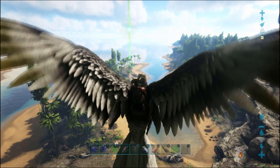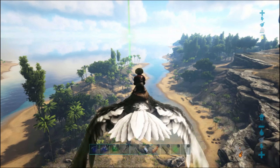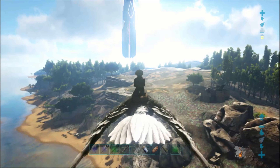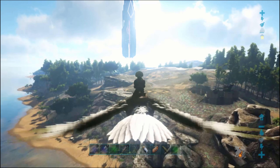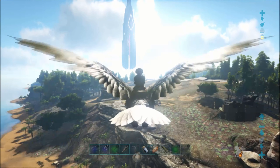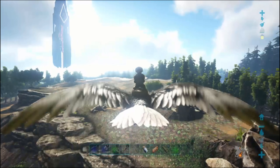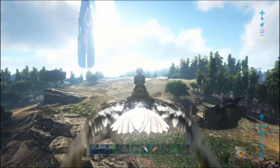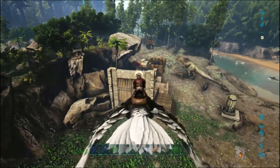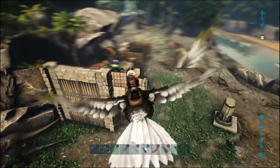When you've learned how to build with wood is when I would start looking for a base location other than the rinky-dink thatch hut you've probably built to store your first few items. Generally, I look for a location with minimal dinos around and maybe a large wall, rock face, or canyon just to make it a little easier to protect it and store your dinos in large pens.